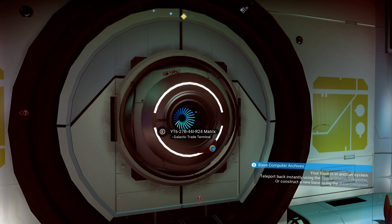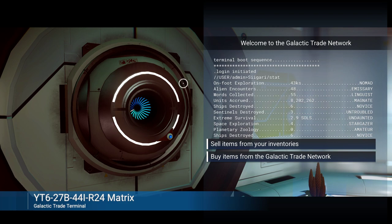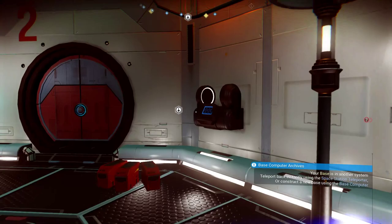So you're on a planet with Gravitino balls just littering the ground, and then you've got your galactic trade terminal here. With the galactic trade terminal you'll be able to run back here quickly, sell your balls, and then go out and find more. So without further ado, let's get started.